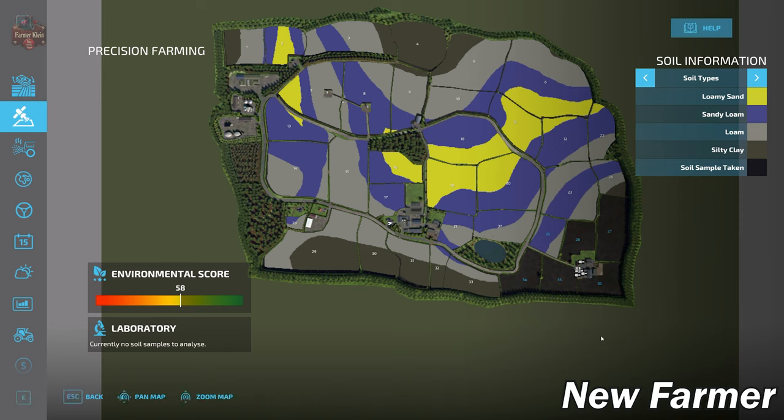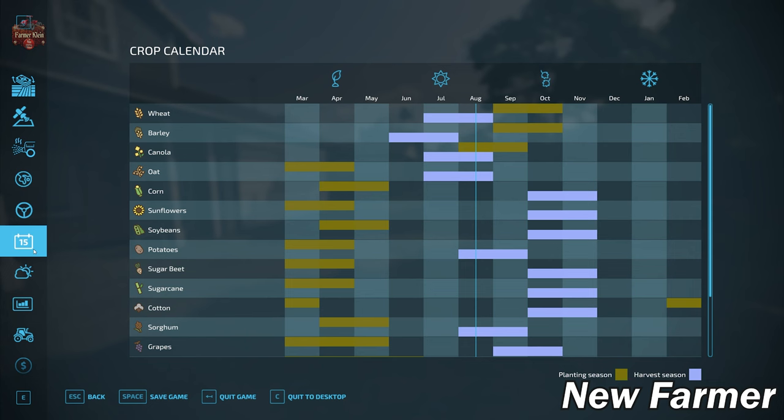That is indeed the generic soil map. A lot of the starting land is meadow space, so we're not seeing the full soil map, but field 25 is a combination of sandy loam and loam. Fields related to New Park Farm are a combination of loamy sand, sandy loam, and loam. This map is making use of the standard base game crop calendar.